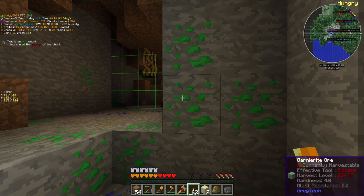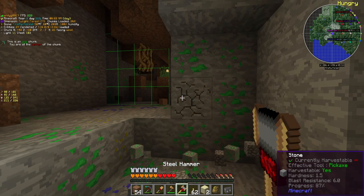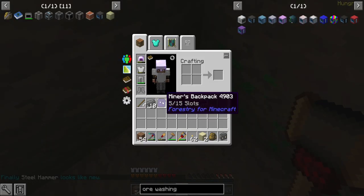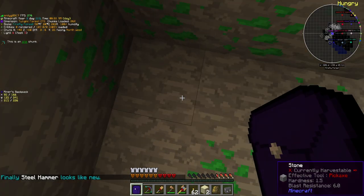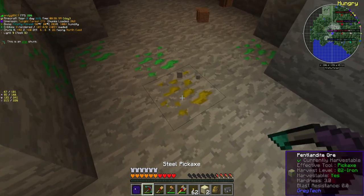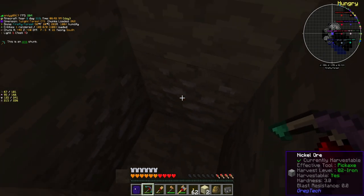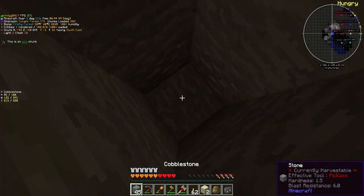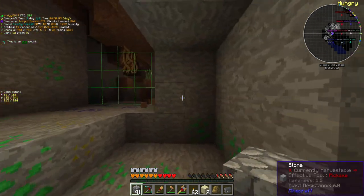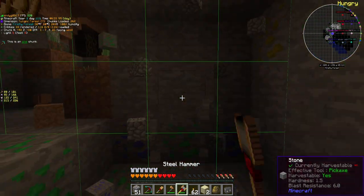Not actually all that long later — here we go, this is a nickel vein. Garnierite and cobaltite are the signs of a nickel vein. I believe this actually smelts directly into nickel. And there's actual nickel ore further down in the ore chunk as well — it goes quite far down. And there you go — you can see a little bit of nickel. I'm going to basically mine this entire thing out and shove it through our ore processing system.